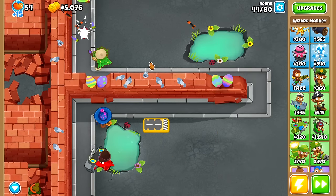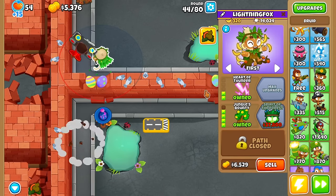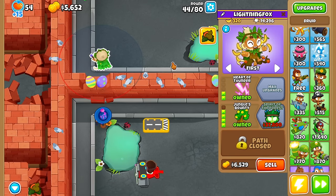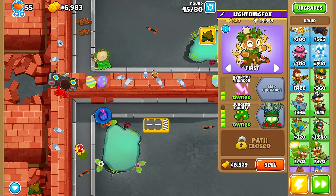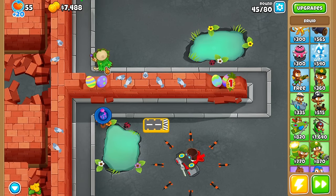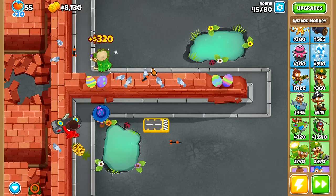At this point I think we still need to go Arcane Spike — I don't think I want to go Spectre, it's too expensive. I think I want to go Arcane Spike and then save up for Spirit of the Forest at only $37,800 — very, very affordable. But I think the MOABs are going to start killing us more and more, so I just need an Arcane Spike first.